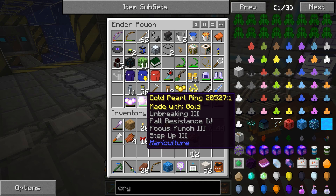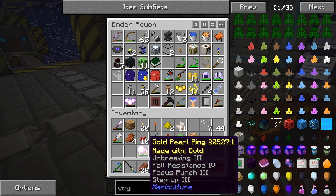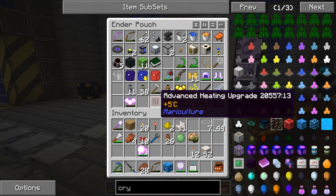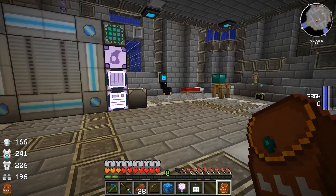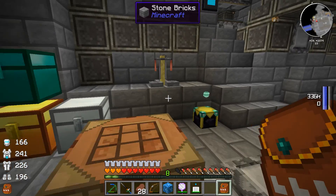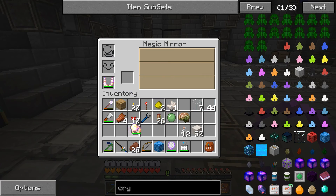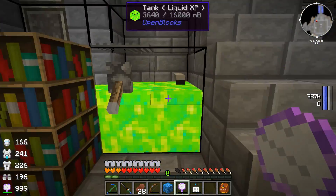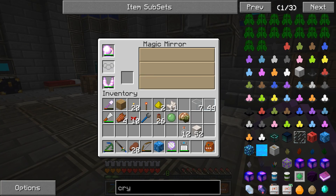Let's grab our mirror back out here and take a look at what we have. We have this ring of unbreaking, fall resistance, focus punch, and step up three. I don't really like any of them. Focus punch lets you punch things. The fall resistance we have on other things. Step up three was actually bothering me a little bit — it just lets you step up on blocks when you have it equipped, and it was kind of bugging me how it was jumping on things I didn't want it to jump on. So we're going to try to remove that one.